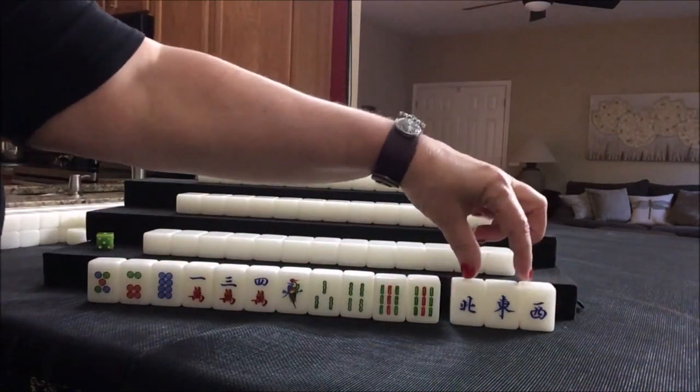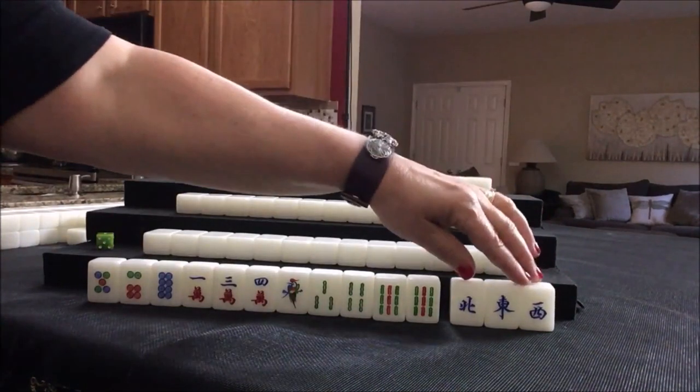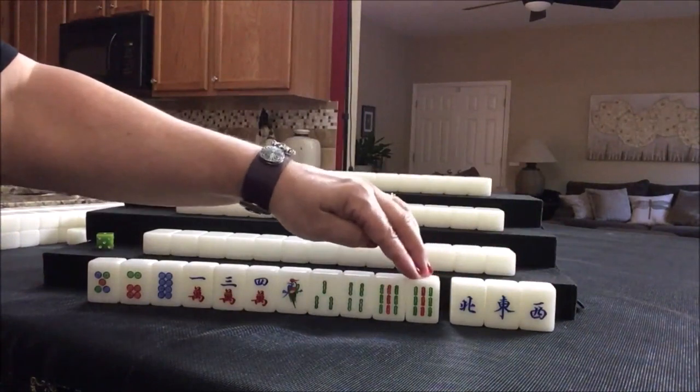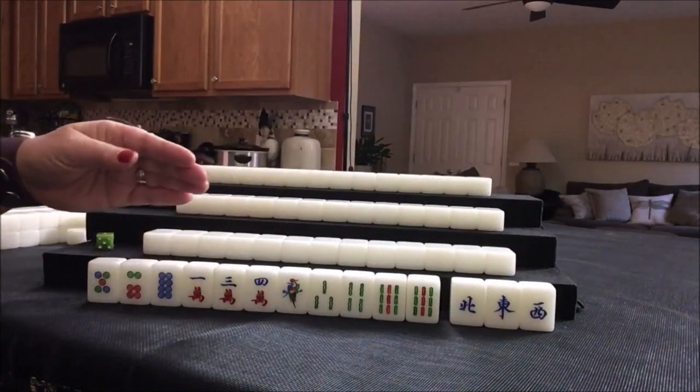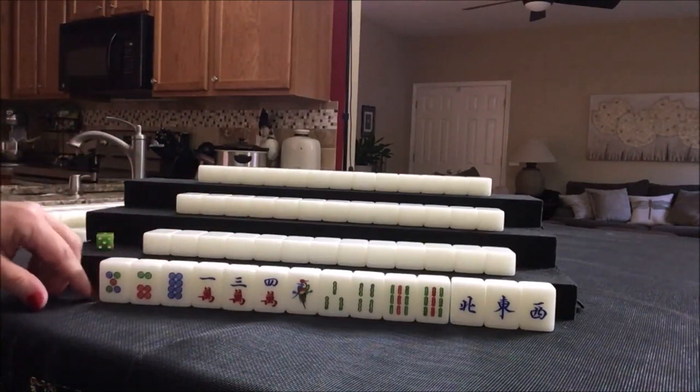With honors, which are winds and dragons, you can only pair up or pung. So I would get rid of these first. Since we're playing at a chicken hand table, you want to go for the quickest win. In this case, I would say all chow. All chow for East.